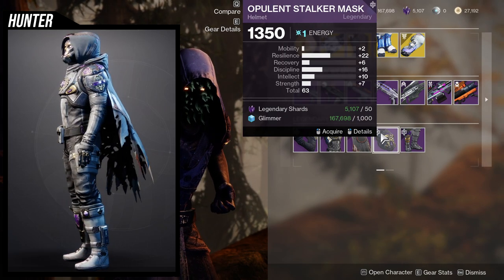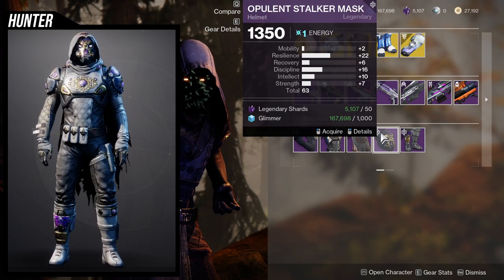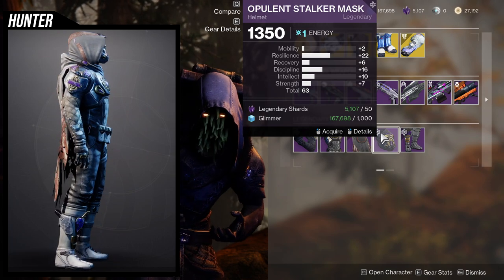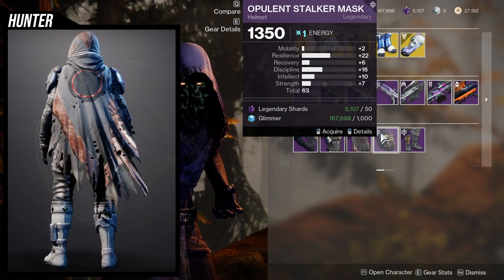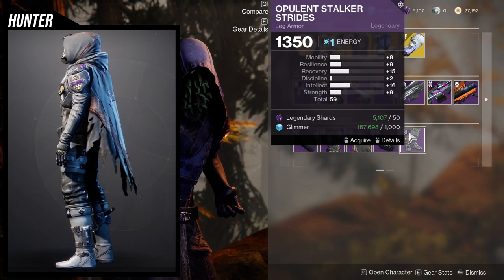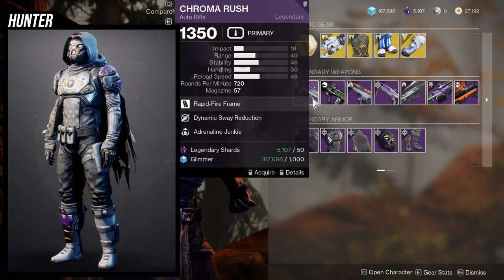22 resilience on the Hunter chest — wow. If recovery or mobility was just a bit higher this would be A-tier. Still good though; 22 resilience is really nice and natural, so you can bump it up to 32, which is already pretty gross. Then the boots are pretty terrible, so that's it for Hunters.